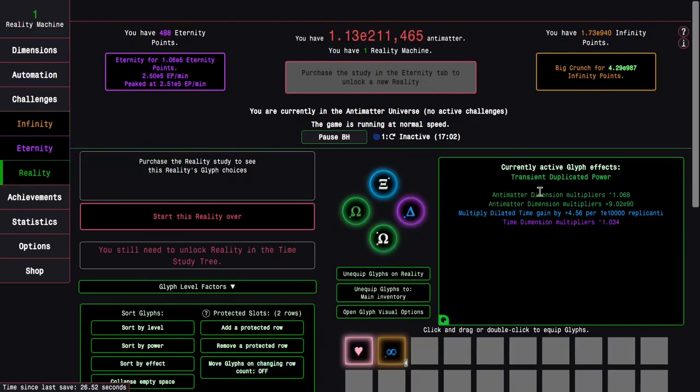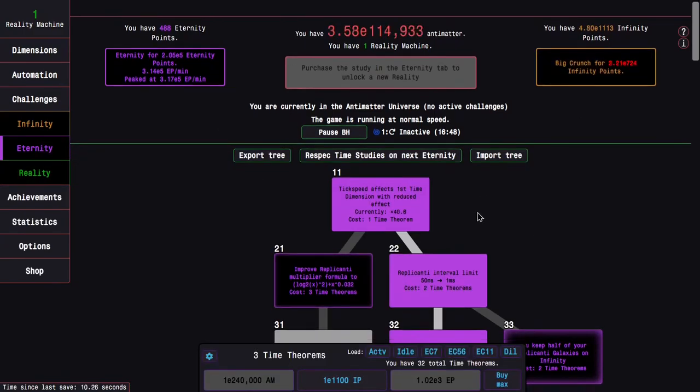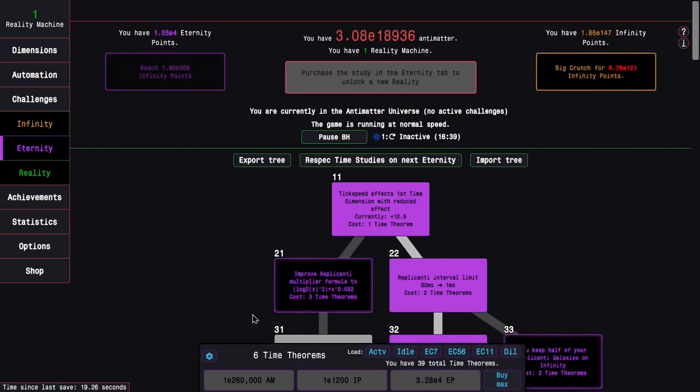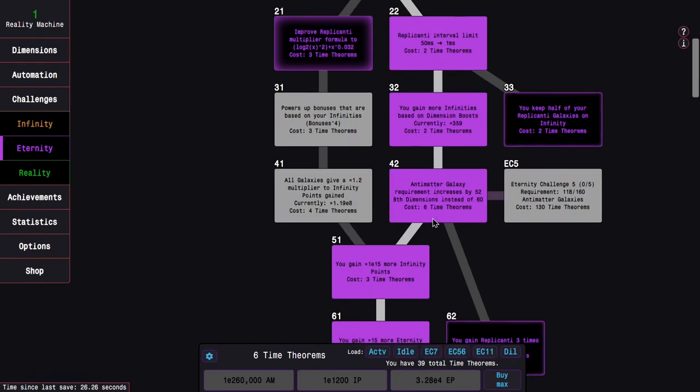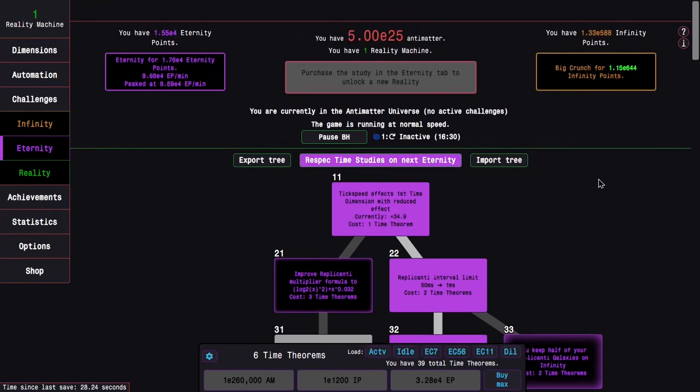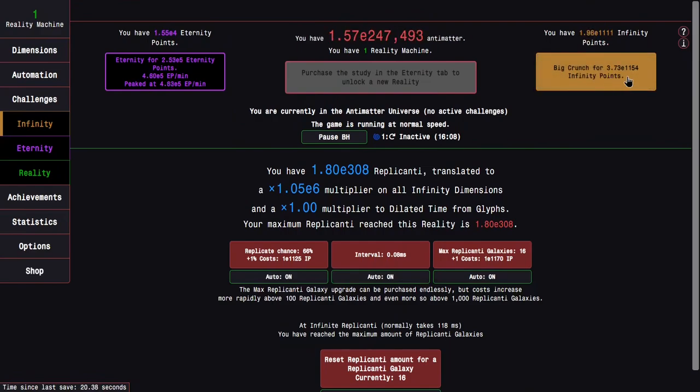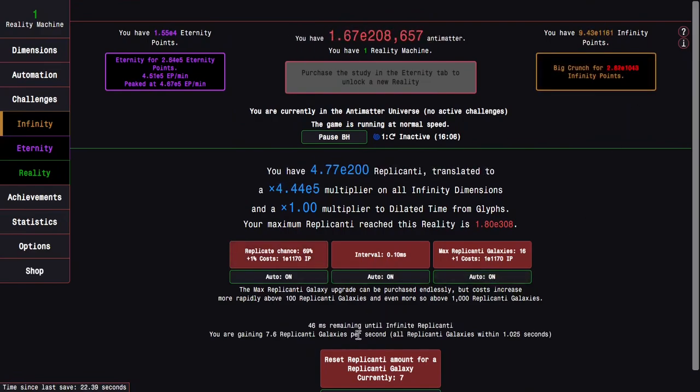Four glyphs is pretty nice. It looks like I have just enough to get to time study 101, which helps a little bit — not the most overpowered thing ever, but I can just keep getting more eternity points. I'm now up to six time theorems, and one more time theorem will let me go with the infinity dimension path. Looking at replicanti, I'm getting about seven or eight replicanti galaxies per second.